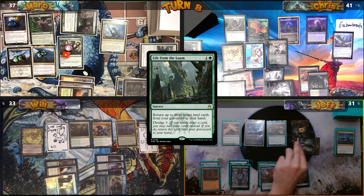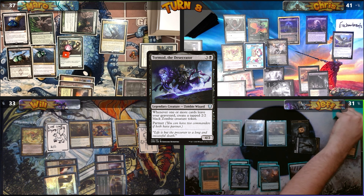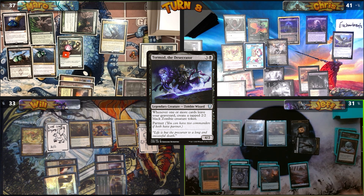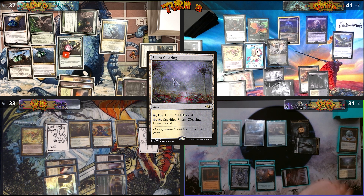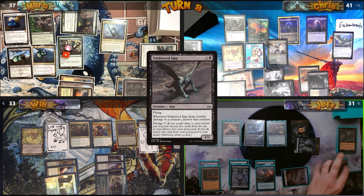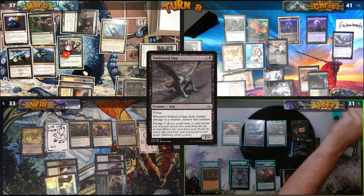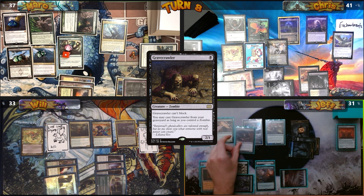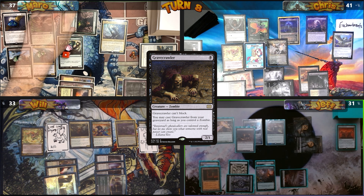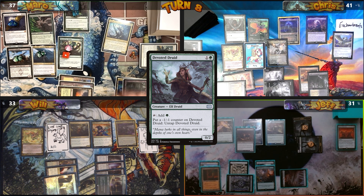Jeff dredges again, returning Life from the Loam and milling three cards. He gets another zombie token because Life from the Loam left his graveyard. He plays Silent Clearing, then sacrifices it — choosing instead to dredge five with Stinkweed Imp. He returns it to his hand, gets another zombie, mills five cards, then casts Gravecrawler from his graveyard for yet another zombie.